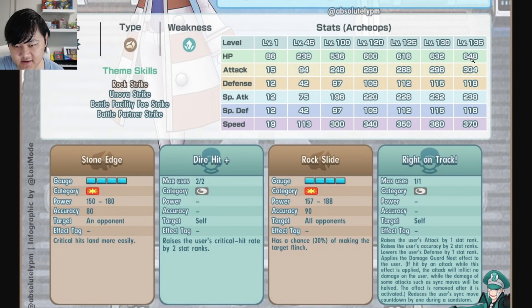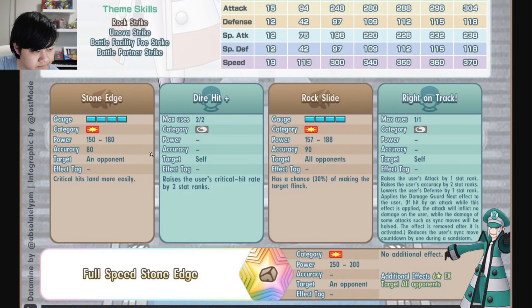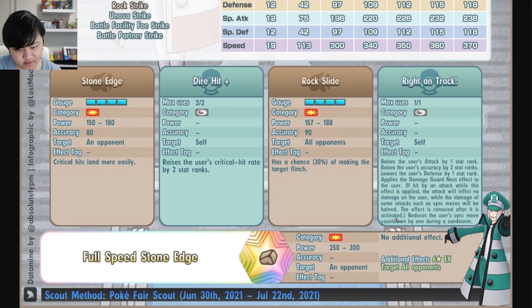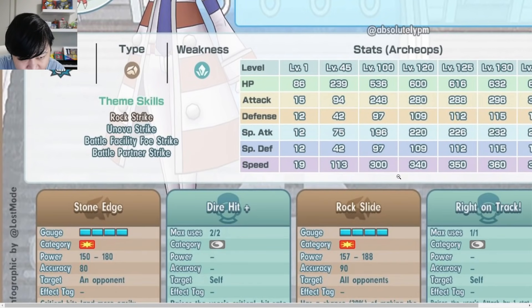Looking at stats: 648 HP is not bad for a striker. The attack is not great, the defenses are pretty bad, but the speed is really really good. For moves, you've got Stone Edge, Dire Hit Plus, Rock Slide, and Right on Track, which is the trainer move.